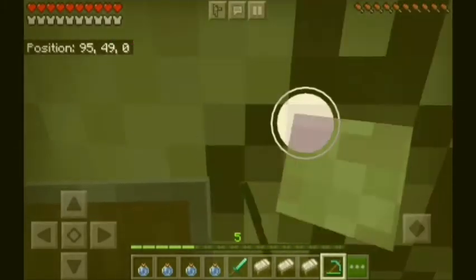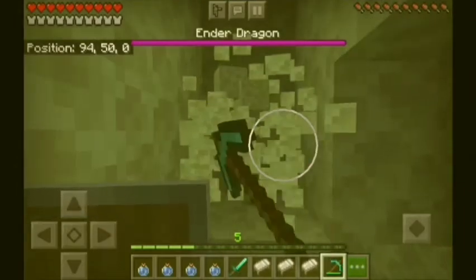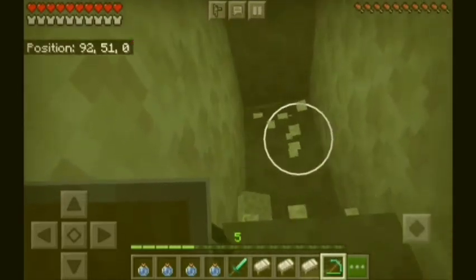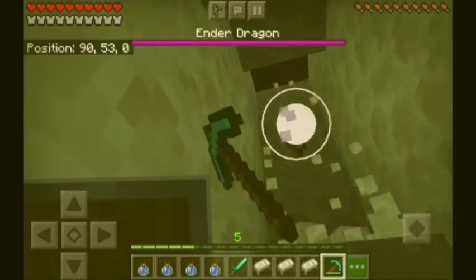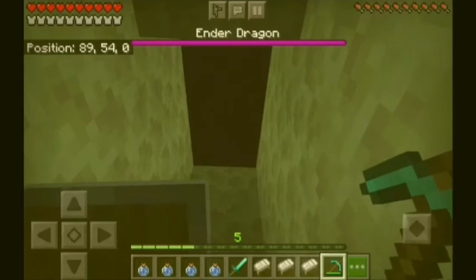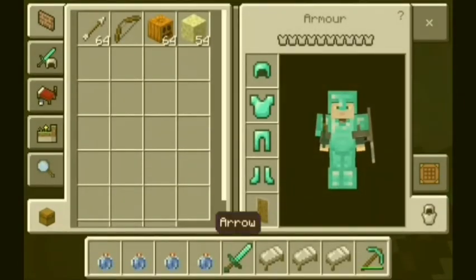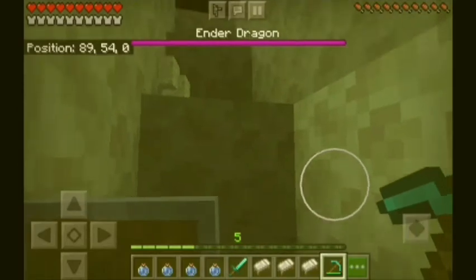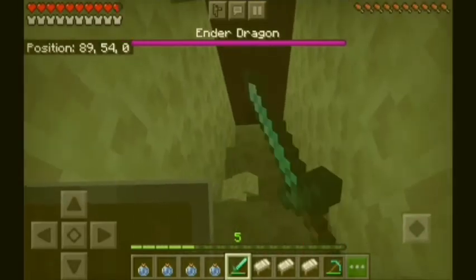My friend is there but we didn't bring enough blocks. We can get some blocks later. I need to hit the end crystals — I'm going to shoot arrows at them. I can see the top — it's the Ender Dragon. There are many endermen in the End. Let's get some arrows.